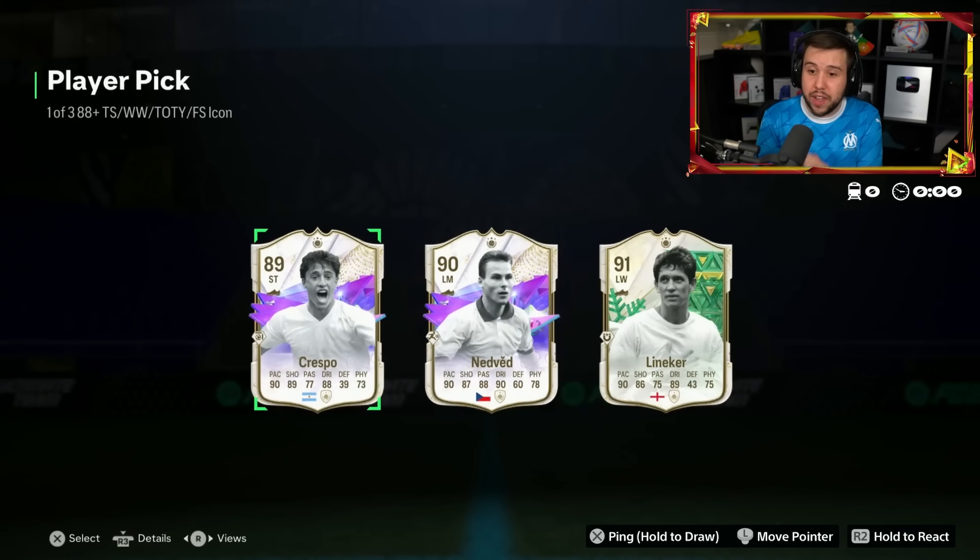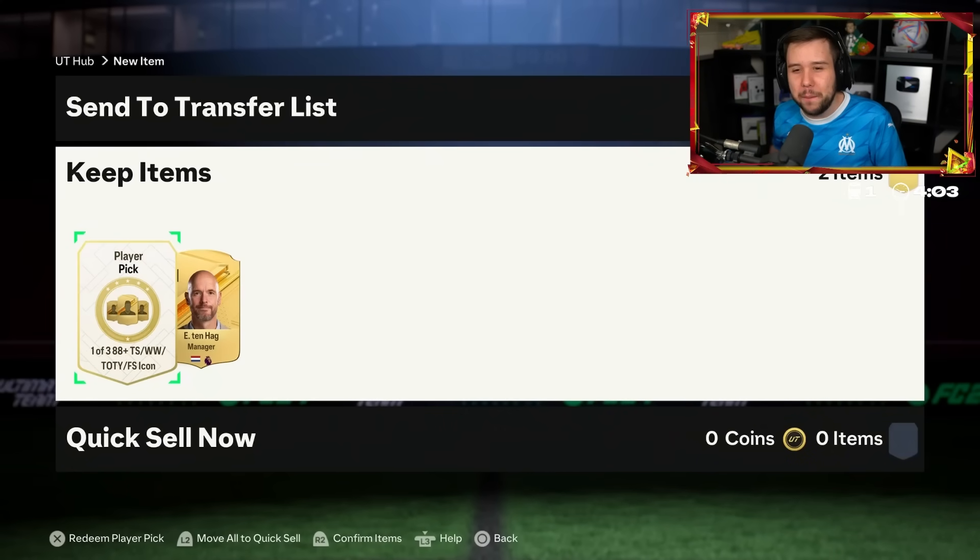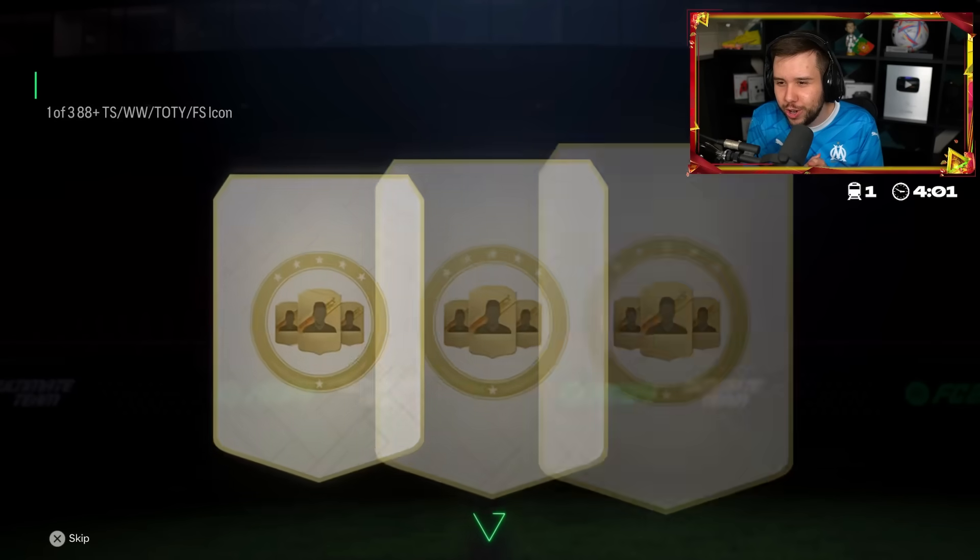I thought that was Rivaldo again. Nedved, Crespo, Lineker. The Future Star icons are starting to pop up way more often now. I would honestly go Lineker just because of the rating - those two Future Star icons are not good. He's got Ten Hag next to the icon player pick. Good luck.